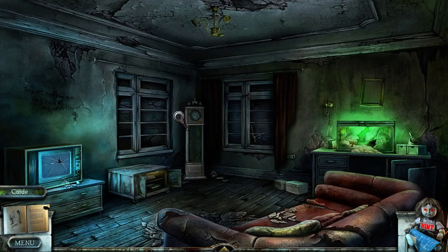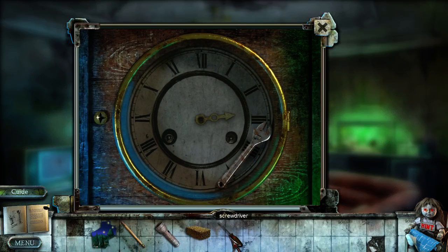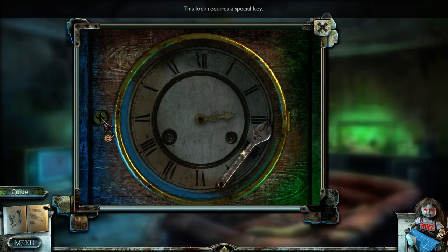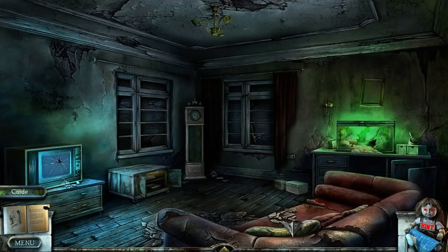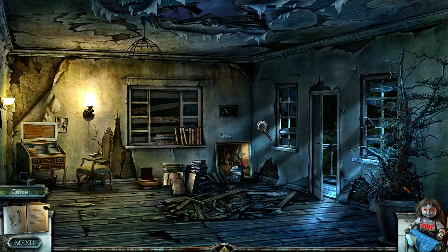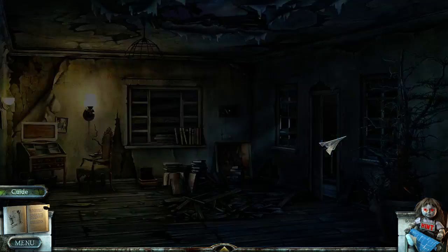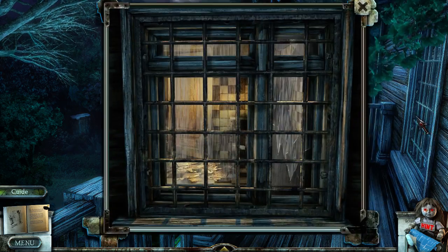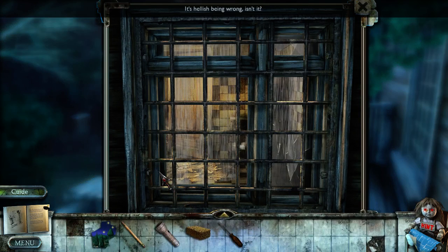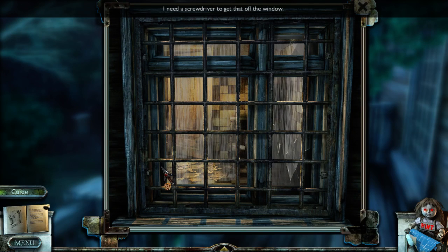So let's go — because there was a wrench in here. Let's see if we can open this. Apparently I can't open this. Special key. It's not letting me do things. Let's go try the window again. Maybe I just need to click on a certain area. I need a screwdriver to get that off the window.